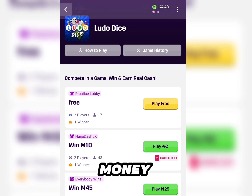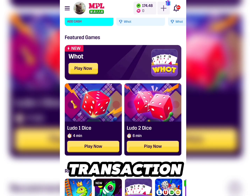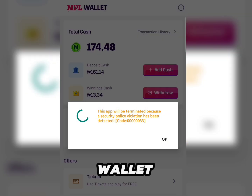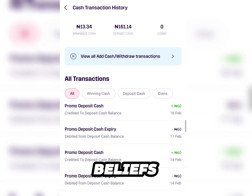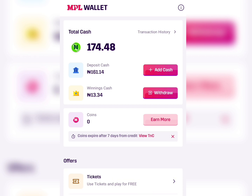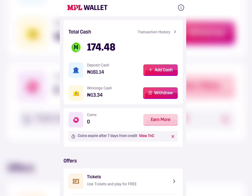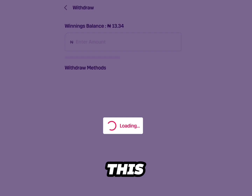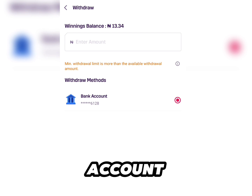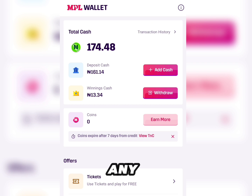Upon signing up, you need to have money in your balance — you can see this is the money in my balance after withdrawing several times. Let me take you to the withdraw section and transaction history right here in my wallet. You can see these are transaction histories, and I actually withdrew them straight to my Kuda bank account. Once you want to withdraw, you click on the withdraw section and it withdraws to your linked bank account — be it Opay or any bank you use in Nigeria.